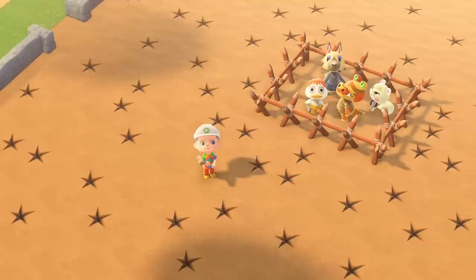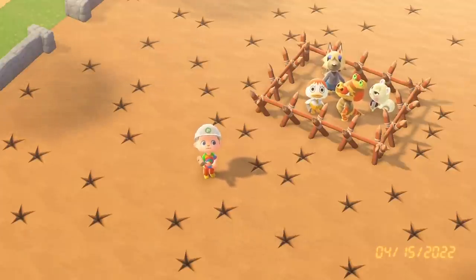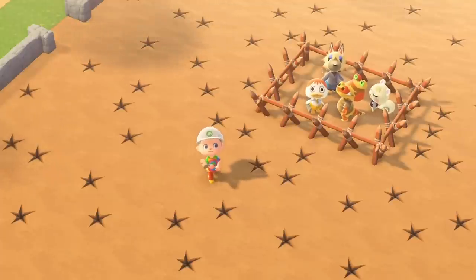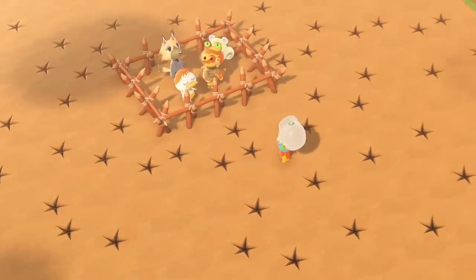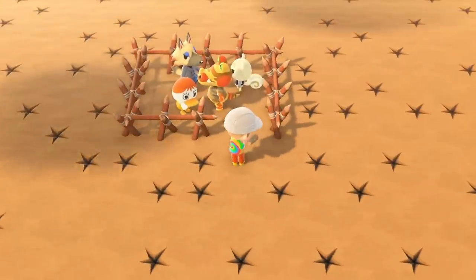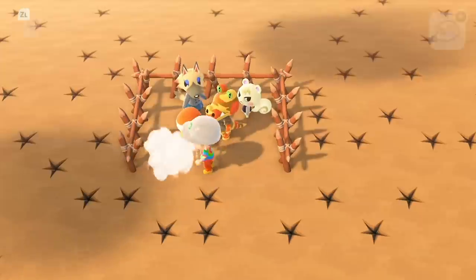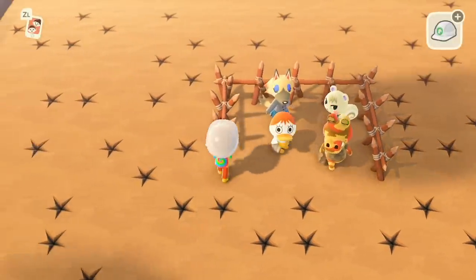Alright, with all that said and done, it's ready. The four villagers - Pom Pom, Sly, Vivian, and Marshall - are all very different personalities. We got a jock, a snooty, a peppy, and a smug villager, so this is gonna be pretty interesting. I wonder what the strategies are gonna be. It's time to open up the fences and let the villagers go at it.